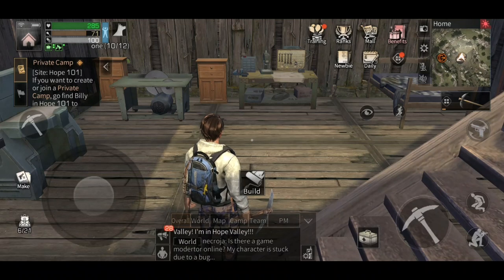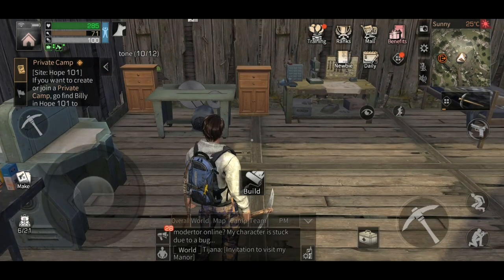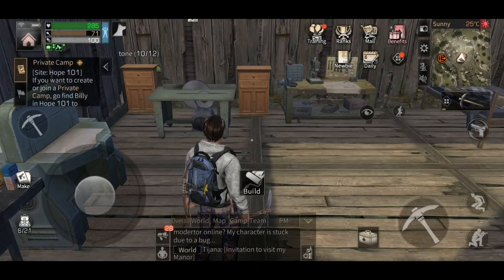Hey survivors, how we doing? Mr A2G playing some more Life After. We're going to continue on a little quest line trying to get out of the first act and into the second one. This part shouldn't be too long — we should be able to fly through this pretty quickly because I think I've got everything required to move on to the last part and get back into the second part with the survival tips.